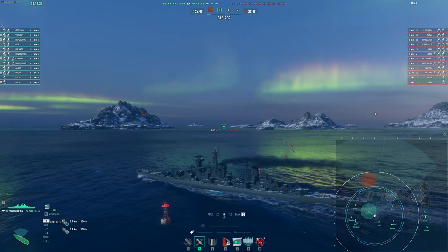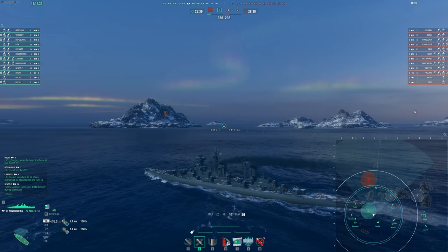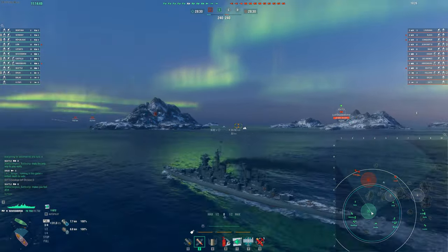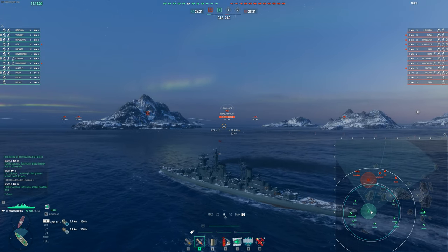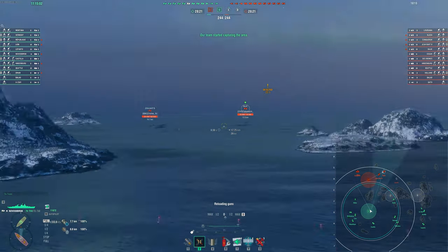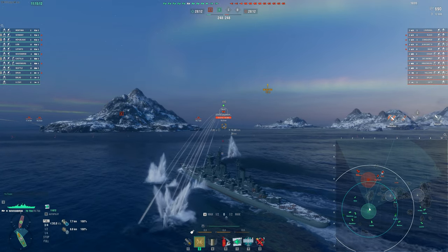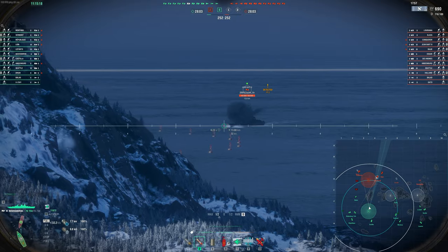Starting off in our first game — no carrier, although there is a hybrid to deal with, and two subs, which is a little spooky. We're going to try and push in and play aggressive, as we always like to do — try and catch some broadsides. Seattle could be a good target. We have to remember we've got insane pen — something like 500 millimeters of pen even at 15 kilometers, so it's like easy battleship-level pen. We'll angle in and run for this rock. I did want that sweet Hydro, but we don't have it on this one.